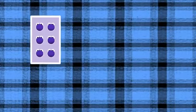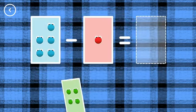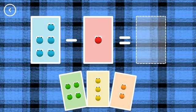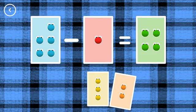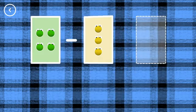Hello! Hello! If you start with this many and take away this many, how many are left? 3, 6, minus 3, equals 3. Correct! 4, 5, minus 1, equals 4. Yes!